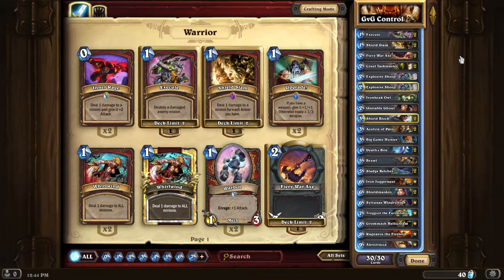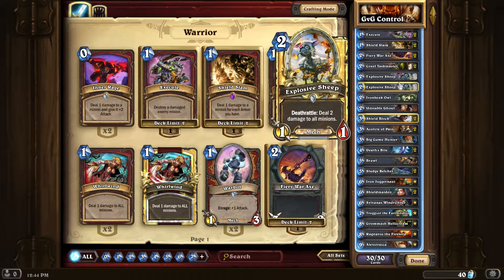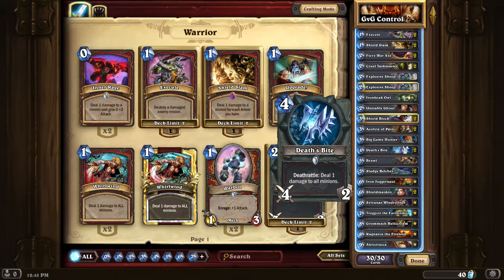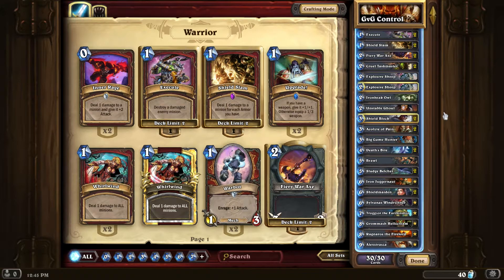The first thing you might notice is: where's the Armorsmith? And what the hell is an Explosive Sheep? Well, Deathrattle: deal 2 damage to all minions. It's a 2-cost card with 1 health and 1 attack — not very impressive stats-wise, but it's the Deathrattle that really makes this card valuable. I've got 2 of these in the deck. It combos extremely well with cards like Acolyte of Pain, not as efficiently as Whirlwind, but it certainly can combo with it.